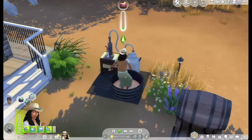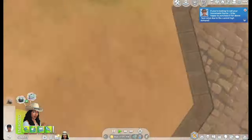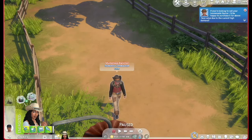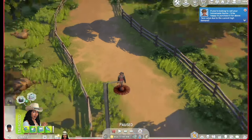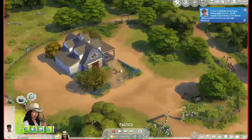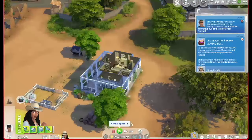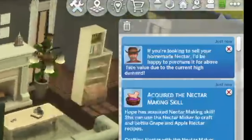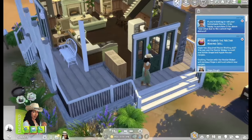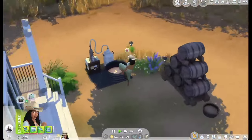Our delivery guy arrived. We also got a pop-up — this is Roberto Crinkle Top, a mysterious rancher. I believe he runs the rabbit hole supermarket in Chestnut Ridge. He says if you're looking to sell your homemade nectar, he'll purchase it above face value due to current high demand. So we can sell nectar for more money — good to keep Roberto in mind!